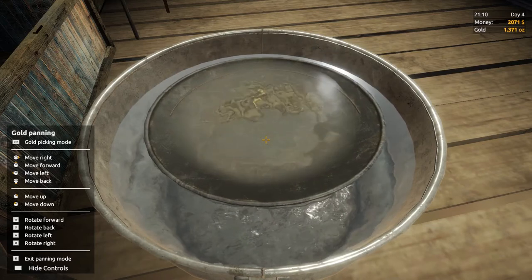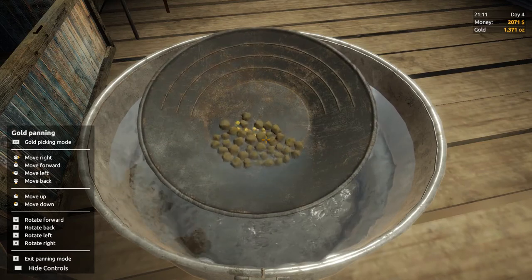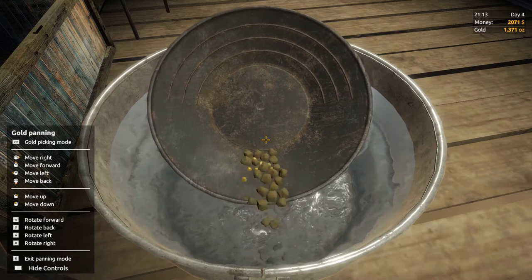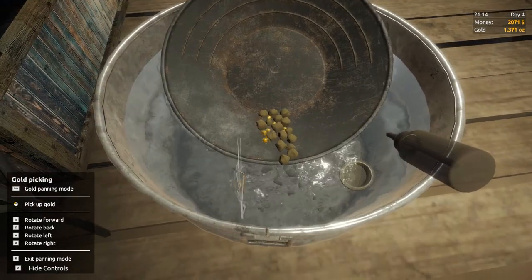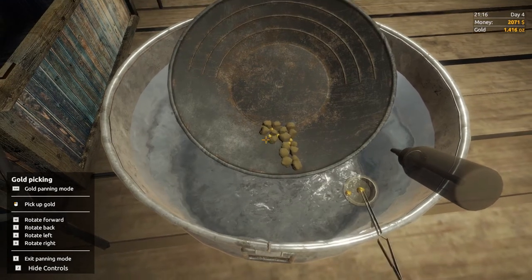Start to shake it — you can see now that we're not getting any more dirt, so you know that all the gold has been washed and all the rocks have been washed, so you should be able to find all the gold. Once again press Left Shift to bring up the gold picking menu.